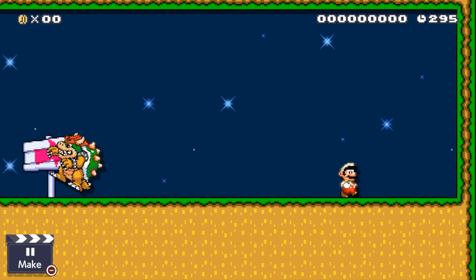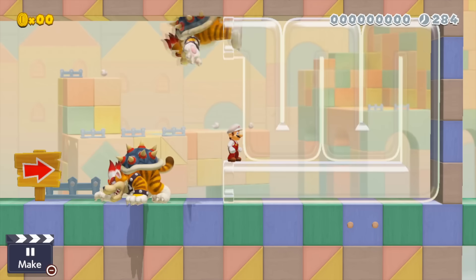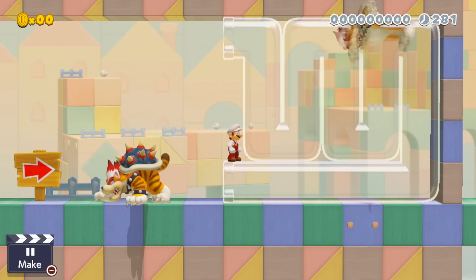In other styles it looks just as weird, and in Knight themes Bowser will keep rolling towards Mario. And this is what happens when you throw Bowser in a clear pipe — looks like he is having the time of his life.